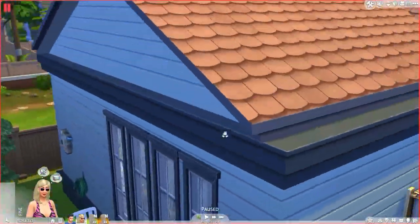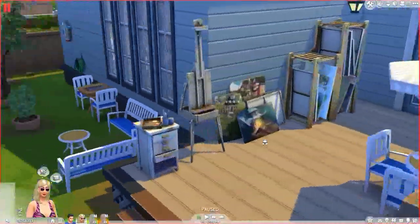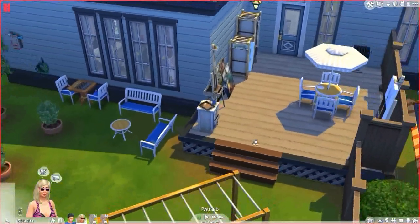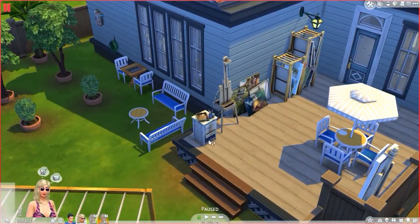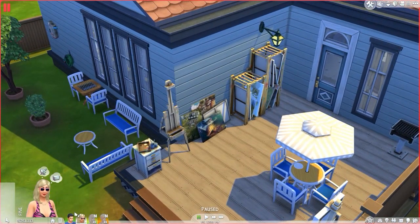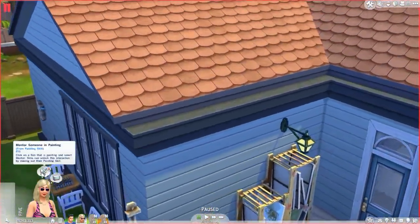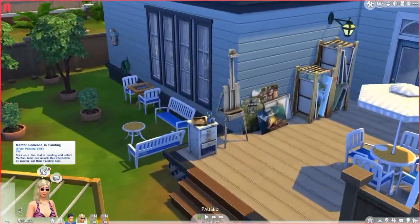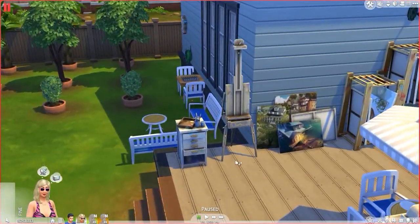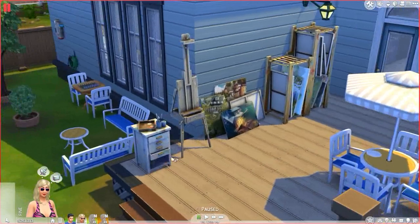Before we actually start painting, I'm going to show you some things that will help you paint better and make more money. There are a lot of factors that go into painting. The first one is emotions. At the moment, my painter Sim's emotion is fine — she doesn't have any moodlets. The emotion that will make you better at painting is inspired.